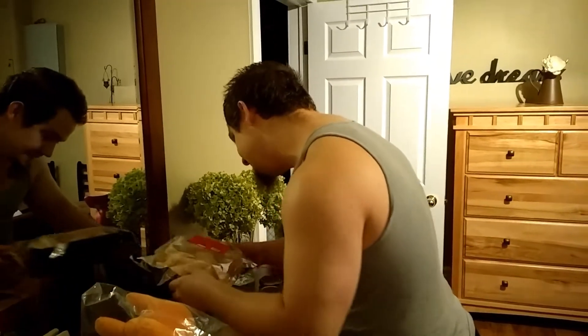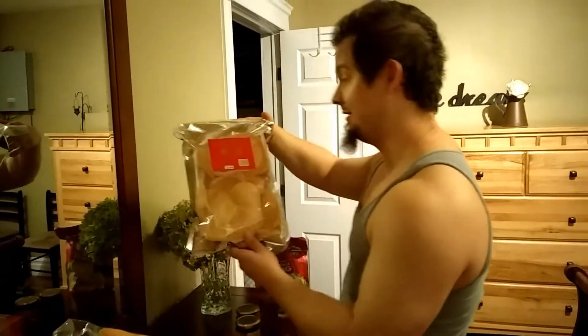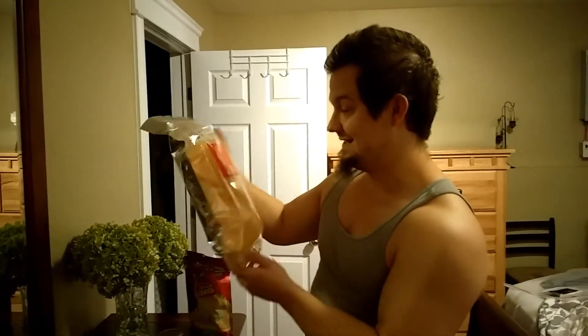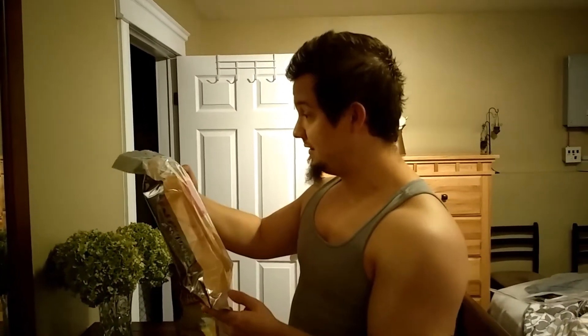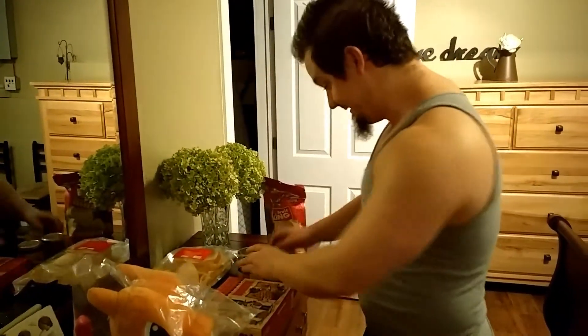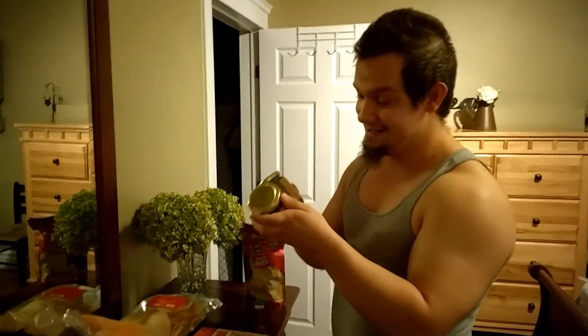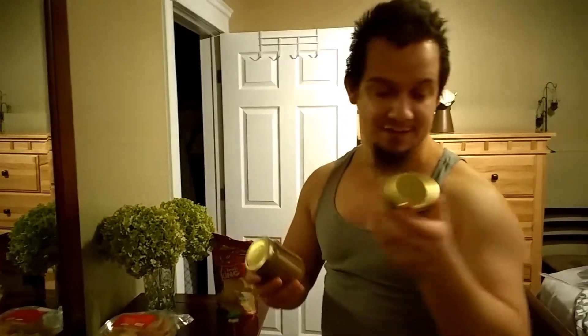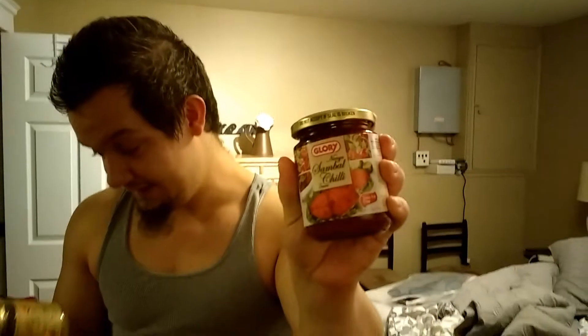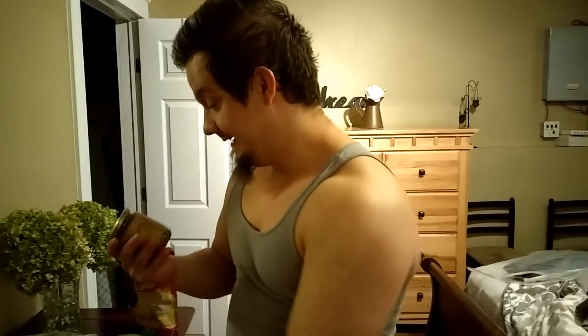And we have what looks to be prawn crackers. Prawns — those are those little crustaceans, those little shrimp-looking things. And now they've become crackers, so there you go. That's very interesting. That's awesome, man. And here's the thing — I am a food guy. And then we have ourselves sambal chili. That's going to be crazy — that's spicy. It goes with the prawn crackers. Oh yeah? Nice — that's going to be awesome.